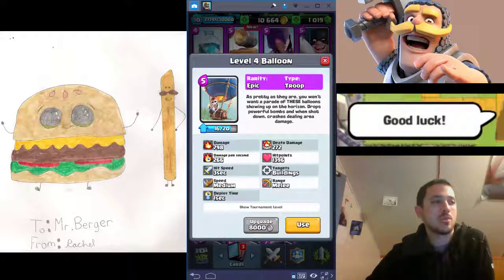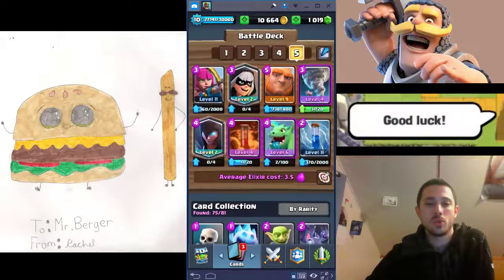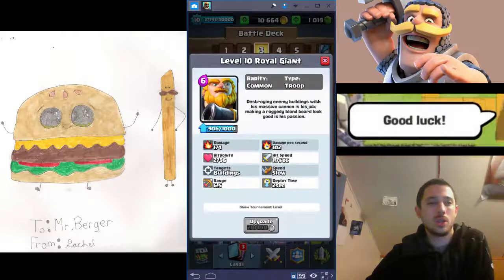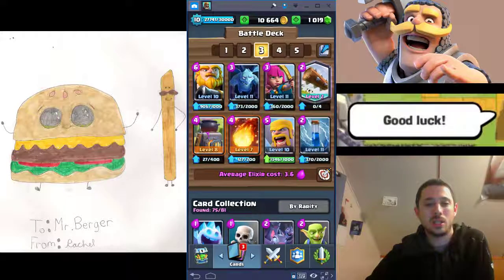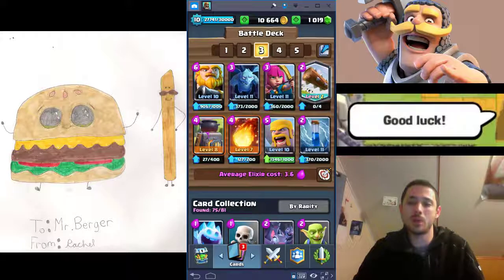Siege is a win condition as well — there are two Siege cards: X-Bow and Mortar. Sometimes you'll even see them together. Another really powerful win condition is the Royal Giant. You plop him down and he's a tank that does range damage, only going for towers. He walks across the bridge and gets a couple shots off on the enemy's tower before they can do much. A good counter is an Inferno Tower placed perfectly so he shoots it instead of the Princess Tower. But even then, if you outcycle them, you can get shots off and there's almost never anything they can fully do to shut him down.